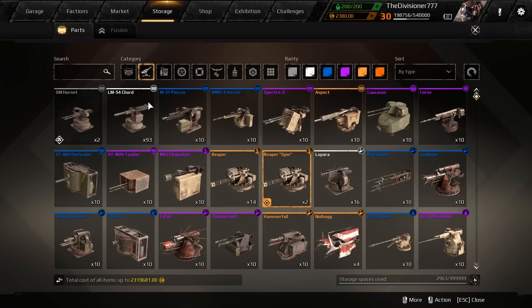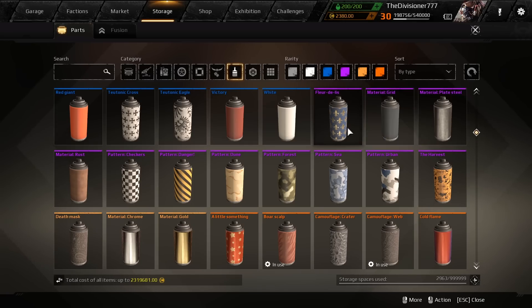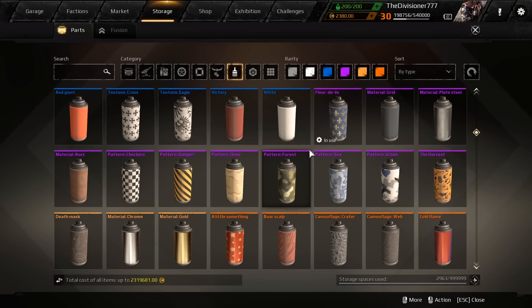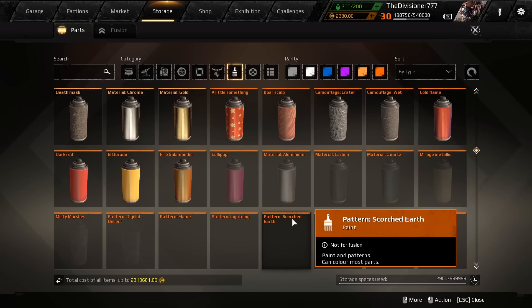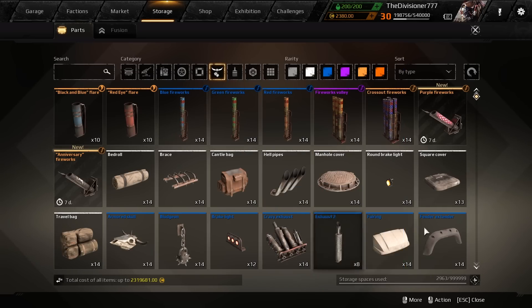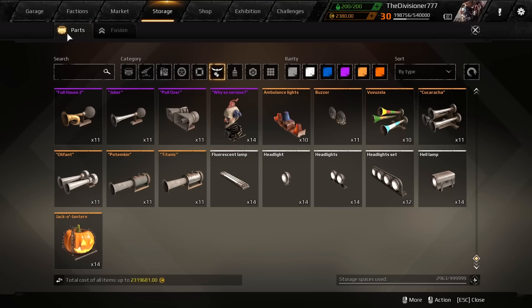There's also some paints and stickers and decor that have been added. I don't think I have access to most of those, but we do have the Flow de Lease paint. The night symbol looks pretty cool. The horn is back too, so you can get those different cosmetic things.